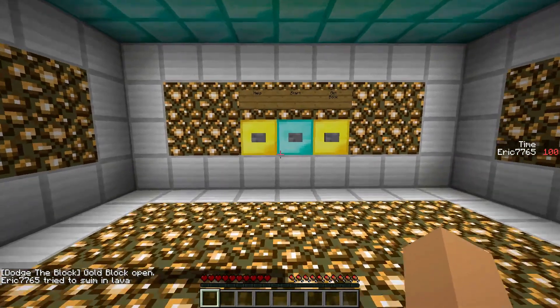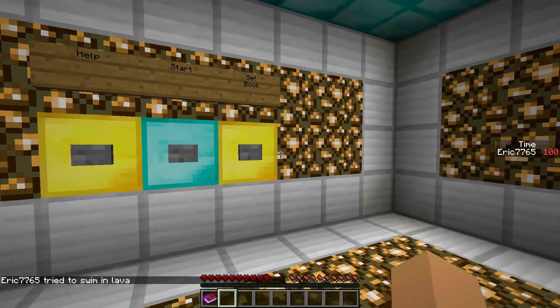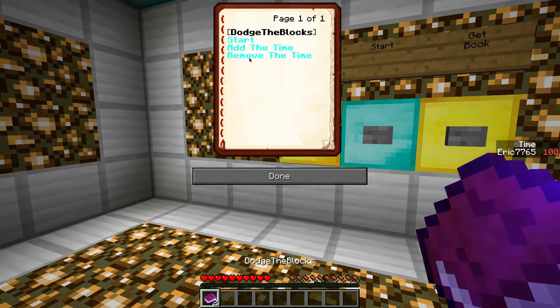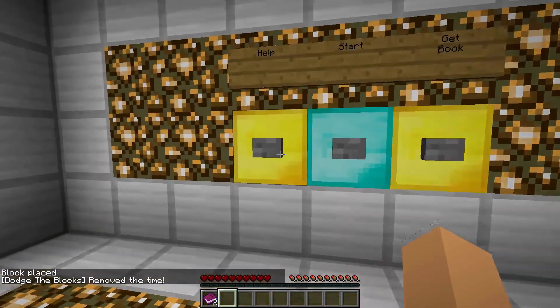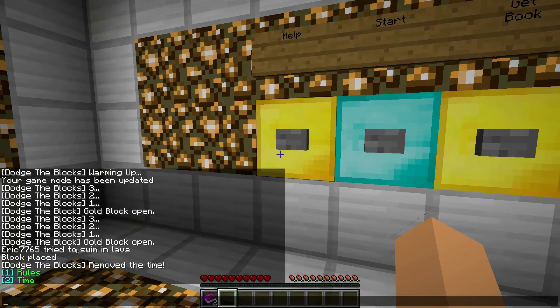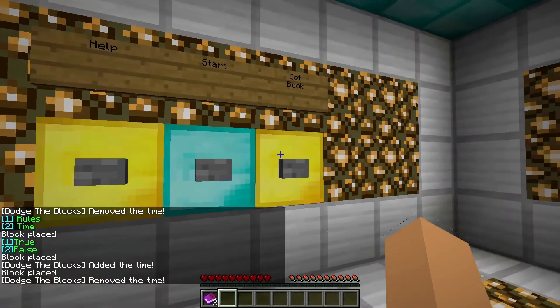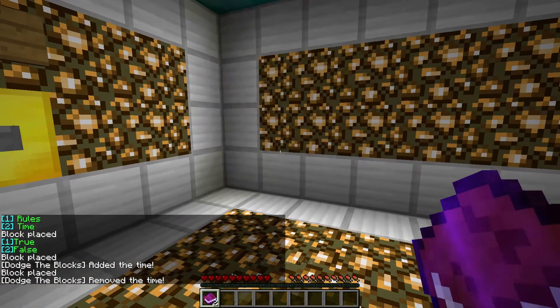There's a timer. You can set that so it's either true or false. There are two ways you can do that: you can either get a book and click 'remove time', or you can click on help, then time, then true or false. You can also start it from the book.